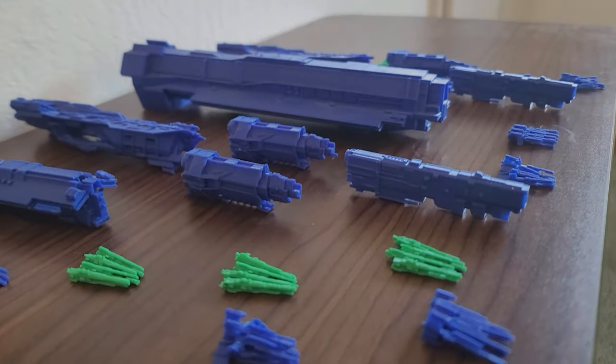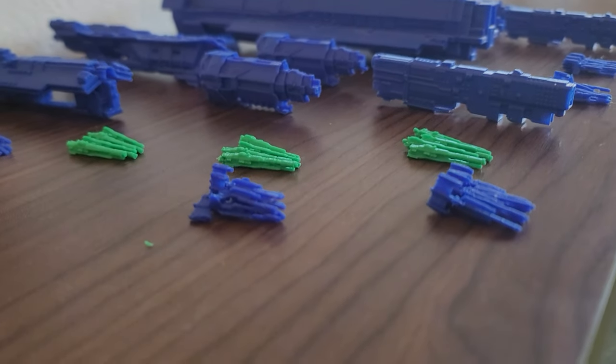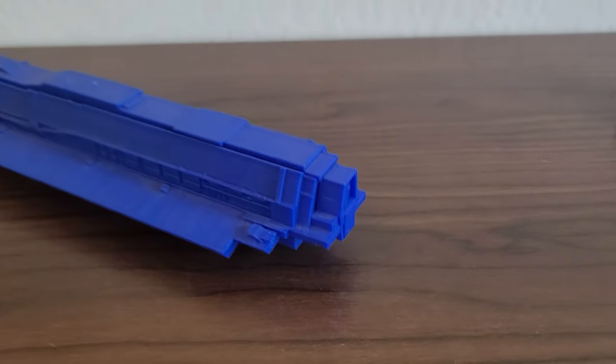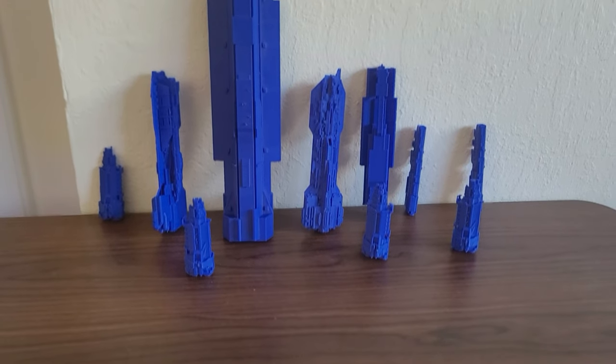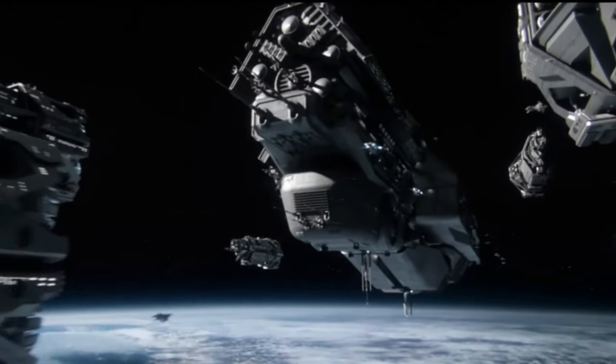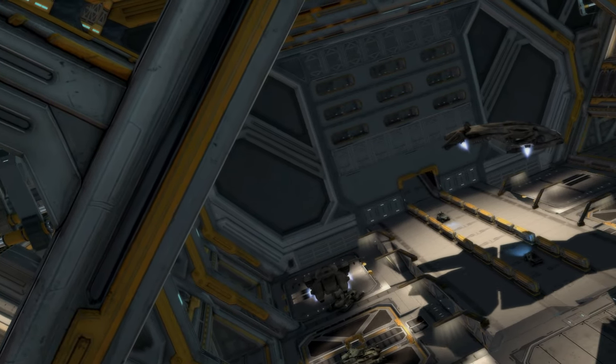The actual fleet, all the ships meant to be to scale with each other, is built around the Punic-class supercarrier UNSC Leviathan, with nine other capital ships and a whole bunch of frigates around it. I imagine this to be an expeditionary fleet, carrying a marine expeditionary force and going on the offensive against the enemies of the UNSC.